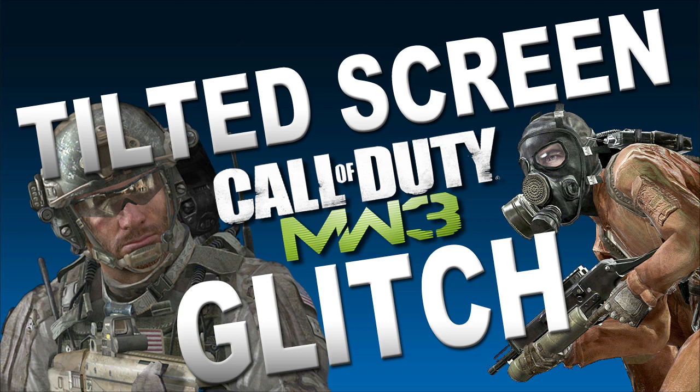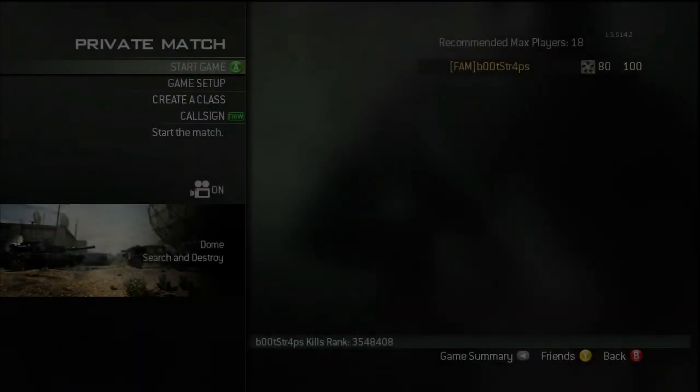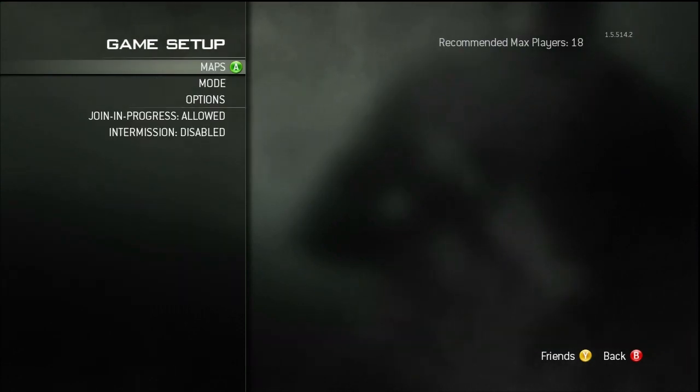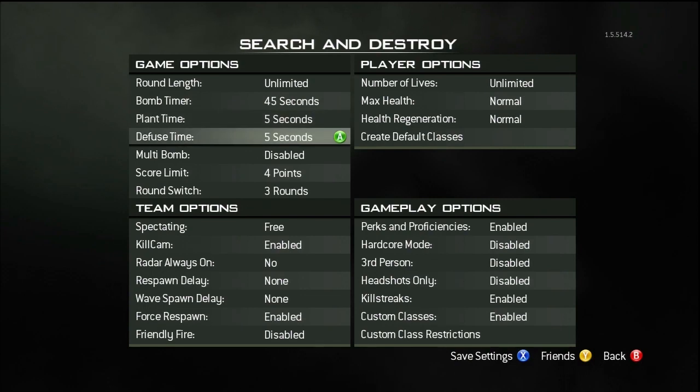Other than that, this is just something fun to do, so guys I hope you enjoy the video. Now before you start, you want to make sure you have a class set up that will allow you to do the silent shot. Then you're going to go to game setup options and you can make all the options the way you would like.